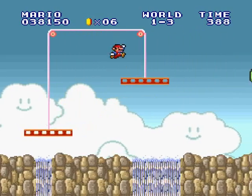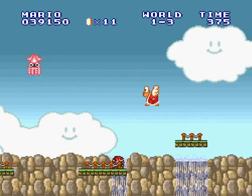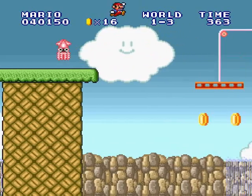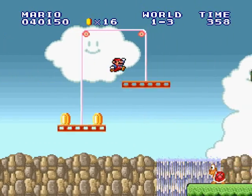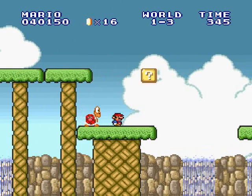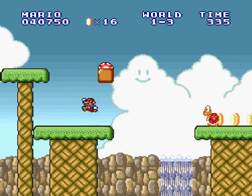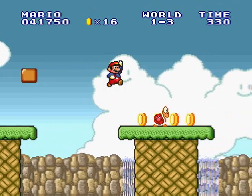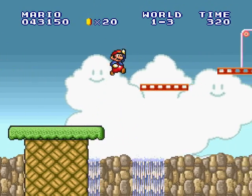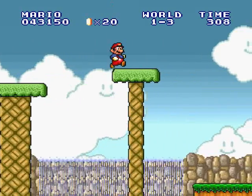The original version, you would have to start from the beginning of the game once you game over. But in this one, that's not the case. And look at this — there's bloopers out of water now. This is getting ridiculous; that makes absolutely no sense. Even though in later games like Paper Mario, there were bloopers out of water, like the ones in the sewer areas. I guess they can breathe out of water somehow, even though that's not what squids do.